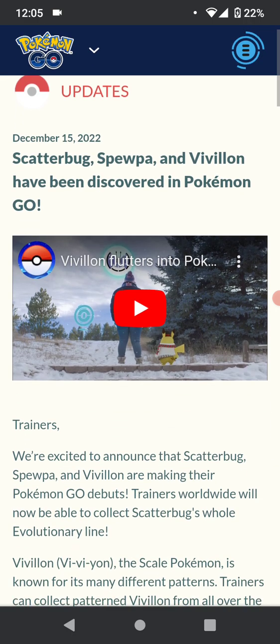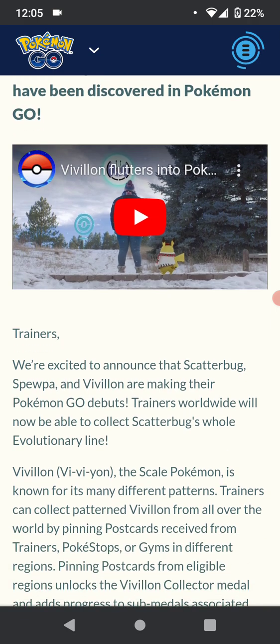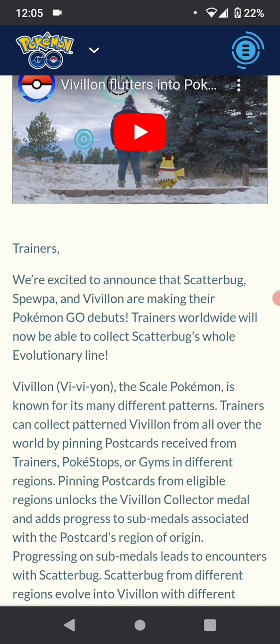So let's get into the article first. There's a little promo video — the article is linked in the description as usual if you want to check it out, it's also on their YouTube. So I'm going to skip the video for right now and just read the article. It starts: 'Trainers, we're excited to announce that Scatterbug, Spewpa, and Vivillon are making their Pokemon Go debuts.'